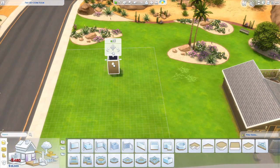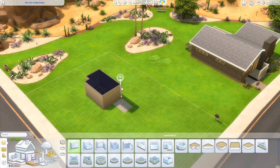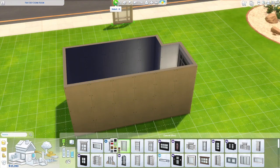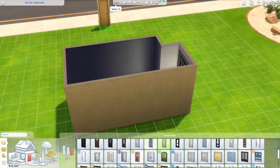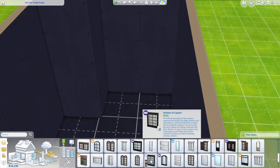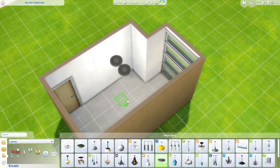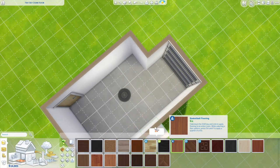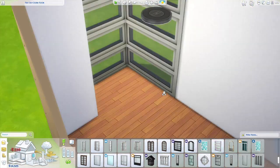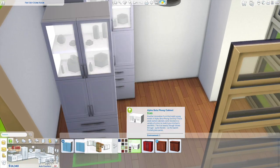Hey everyone, welcome back to my channel! If you're new here, my name is Kristen and I'm slightly addicted to everything in The Sims 4. This is the second part of the student dorm mini room build series. I'll leave a link in the description in case you want to see the more feminine and girly version, and also a link to download this room for your game.